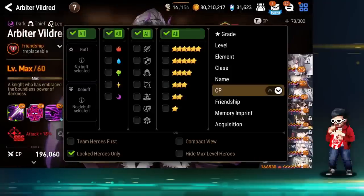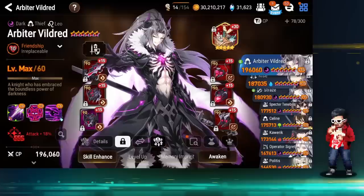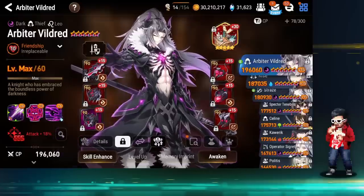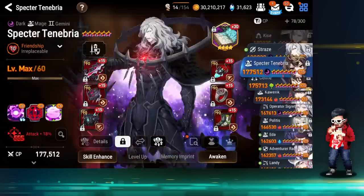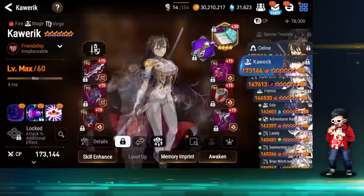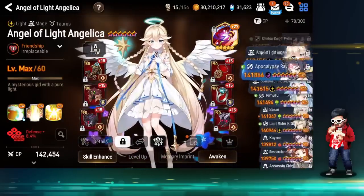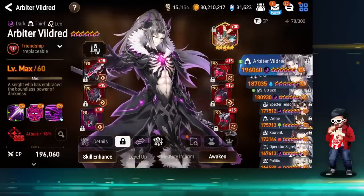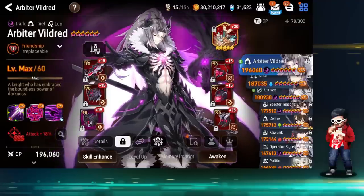I'm going to filter this to locked heroes only. This is a trick my guildmate Vaxis told me he learned from KJ, a Legend RTA player and Korean streamer. You just basically lock your heroes and while you're selecting World Arena, you have a quicker way to shift through heroes that are actually built for World Arena. All my World Arena heroes are locked; the others are unlocked but have gear on so you can't really sell them.